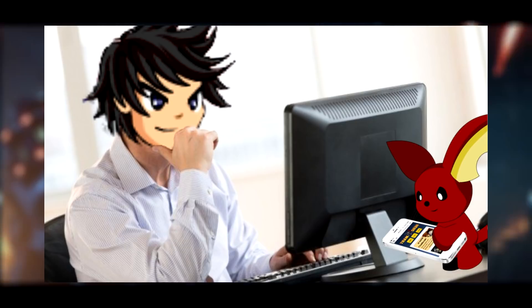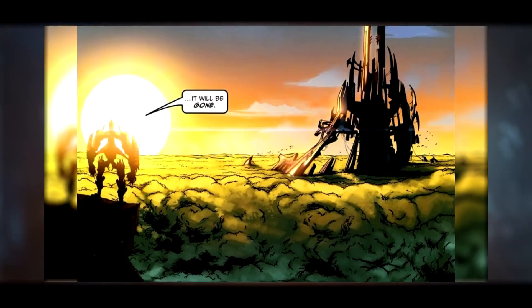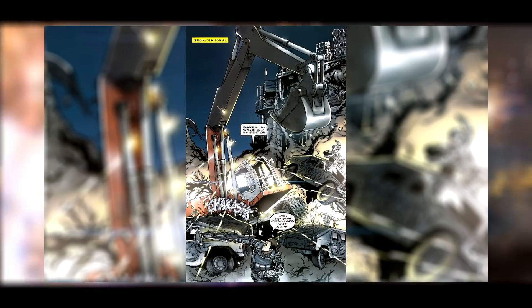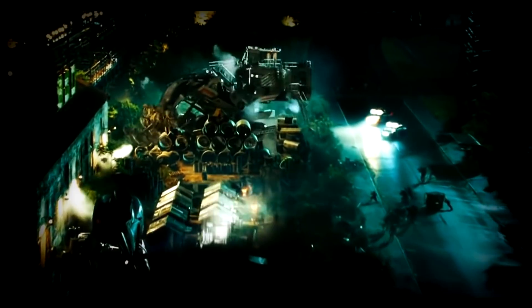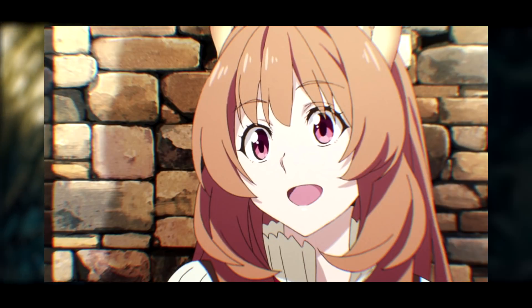So without further ado, we're going to take a look right now. The comic starts pretty much like the movie does with the Fallen and Prehistoric Earth, then we cut to Shanghai, China in the year 2009. What's different is that Demolisher, instead of being in his robot mode when he's fighting the humans, is actually causing some mayhem in his vehicle mode — his construction vehicle mode. I personally prefer the comic version because imagine how cool it would be to see the Decepticons cause mayhem in their vehicle modes and then transition to robot modes before everything turns more chaotic.